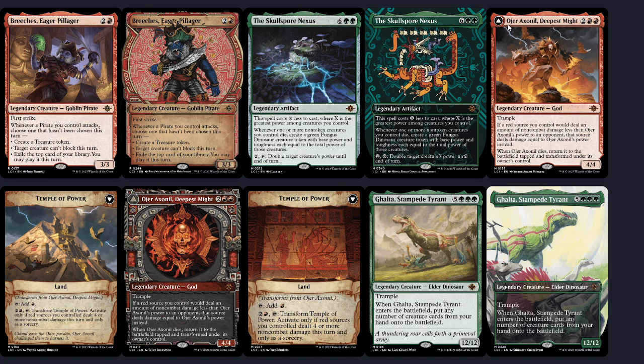Next up we have Ojer Axonil, Deepest Might — a god, a 4/4 for four with trample. Red sources you control deal damage equal to Ojer's power instead of whatever non-combat damage less than that. When he dies, he flips into a land. If you're building around this in mono red, this feels like a very big win condition in Standard, Pioneer, and Commander. You buff his attack as much as possible then do tiny pings like dealing one damage to make it deal seven and just kill them. When it dies it flips into a land that taps to add red, and you can pay three mana to flip it back but only if you deal four or more non-combat damage that turn as a sorcery — so you have to exile him otherwise he just turns back.